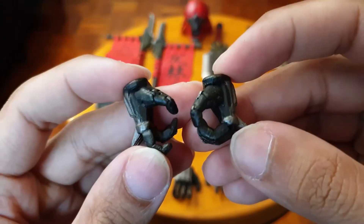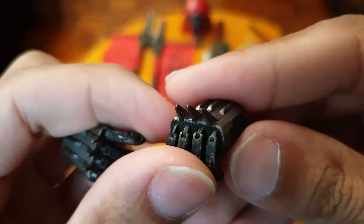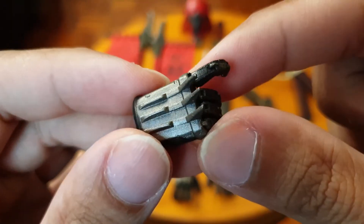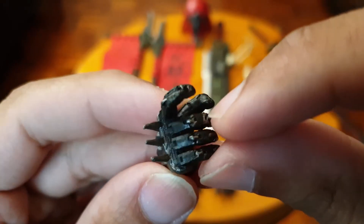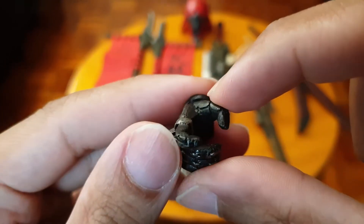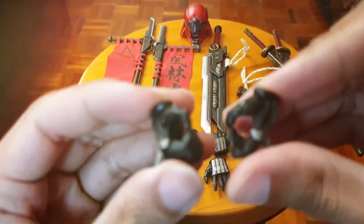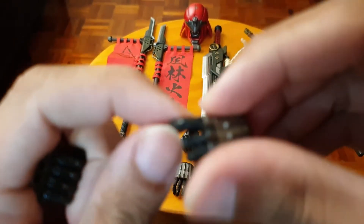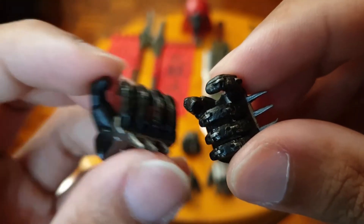He also comes with gripping and trigger hands — each one comes with little spikes. They remind me of Gundam hands with all these little details. This trigger hand is obviously for his gun. There's also a trigger hand for the other arm, another trigger hand, and another gripping hand.